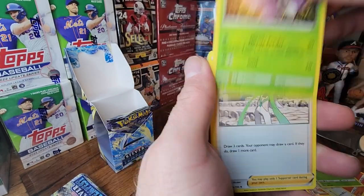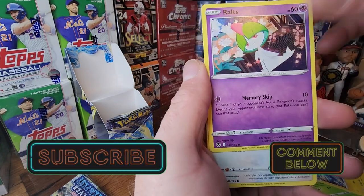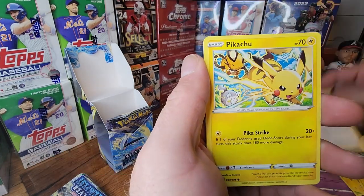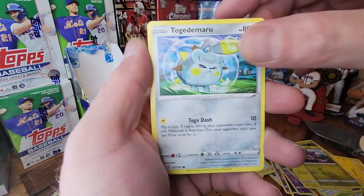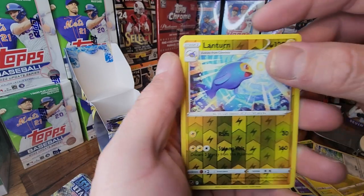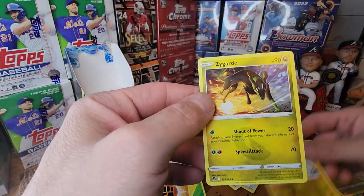Venomoth, Wallace, Lanturn, Ralts, Spinda, Pikachu. Noibat, Togademaru again, Lanturn reverse. I got a rare Zygarde.